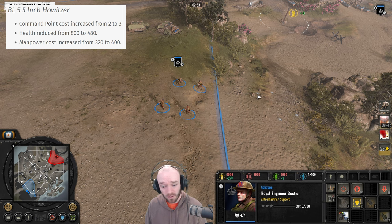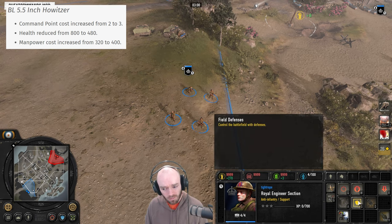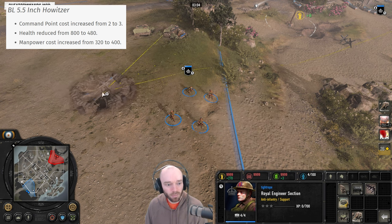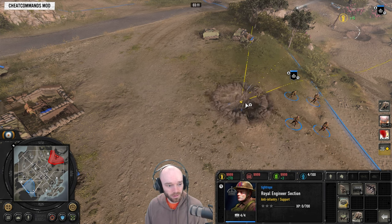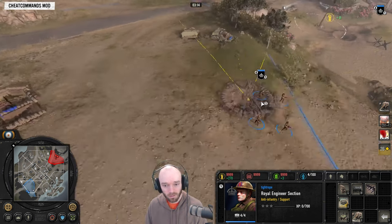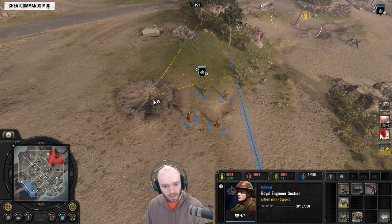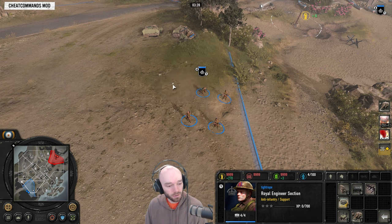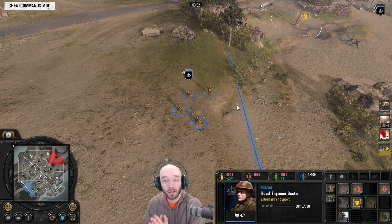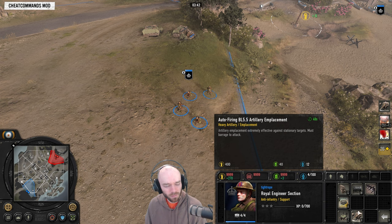It does have a slower rate of fire than something like the Kanone, but you can get the extra shells you need from it. The ultimate issue with the BL 5.5 is that you can still build it in your base — meaning it can't get hit by off-maps and can't be easily countered. Maybe they've decreased the health because they can't figure out preventing base builds, or maybe they feel it's unfair — perhaps they haven't figured out a way to stop the Kanone from setting up in base via the halftrack.